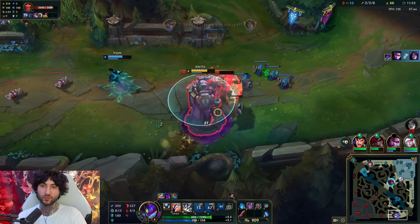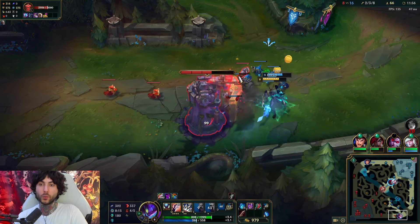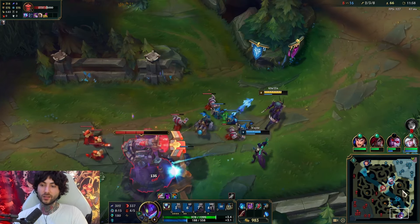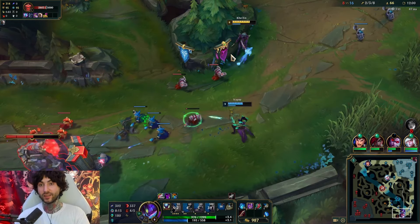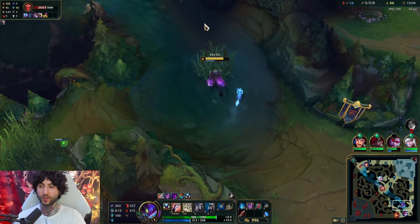It's a very simple dive. The reason I think it's so safe is because of the condemn into the wall — what choices does Kaiza have? Even though she's not isolated in that situation, I still think it's extremely easy for us to do that kind of play.